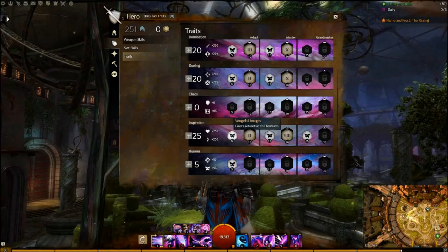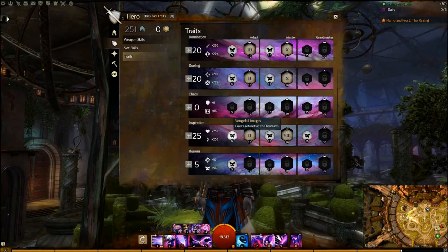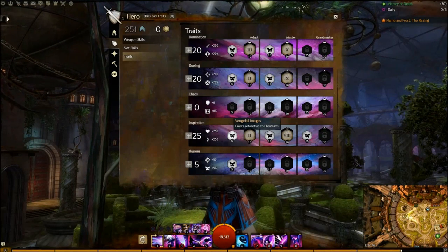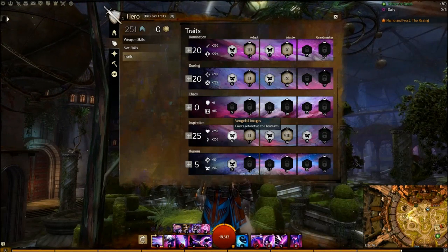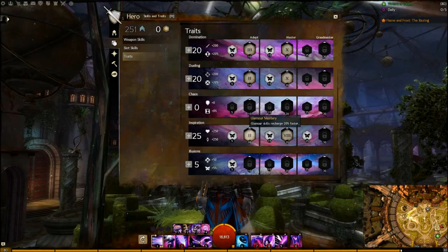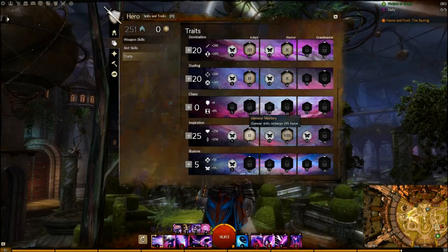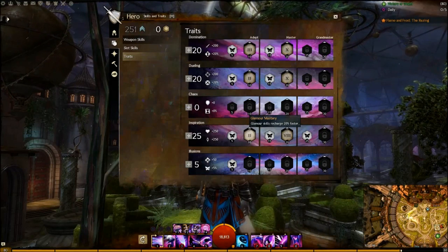Now for the Inspiration tree. The 5-point talent ends up being better for PvP than PvE, but when your Phantasms or clones get hit by a mob, they will reflect some of that damage back at it. Talents you can slot here for your 10-point trait include the increased Phantasm health pools, Feedback on Rezzing, or Vigor on Shatters.